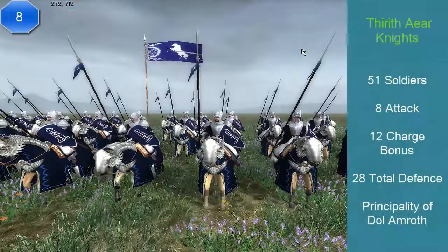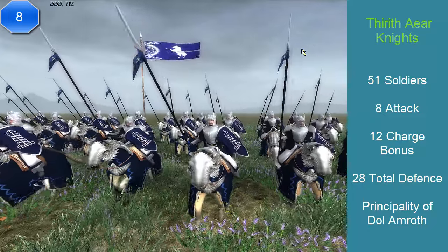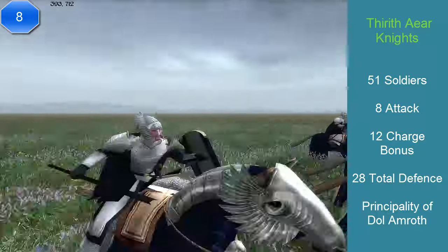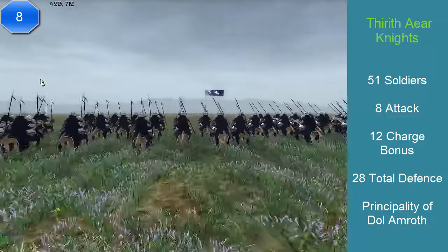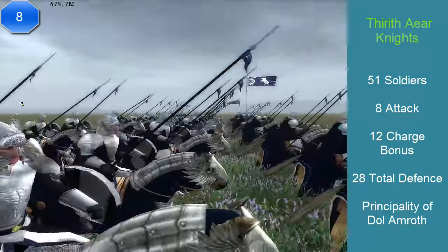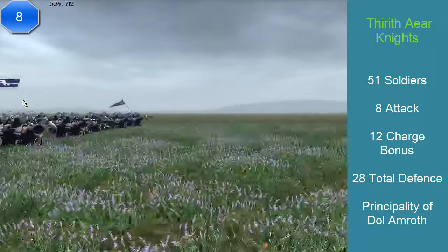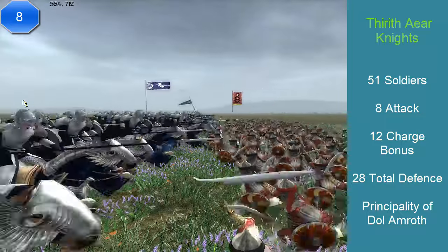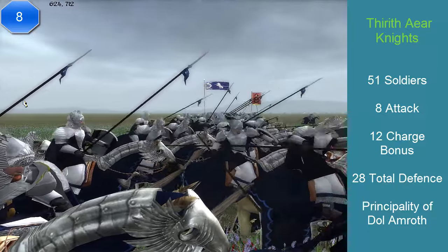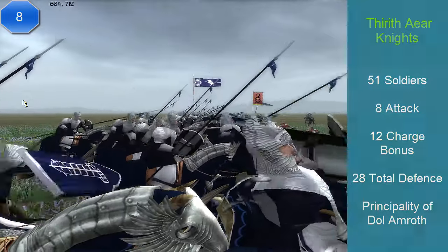At number 8, we have the Tirith Ae Knights. This unit comes from the Principality of Dol Amroth, and it's one of the units from the barracks event. This unit has 51 soldiers, an attack of 8, a charge of 12, a defense of 28, and it costs 1,500 florins. Its abilities are: skilled against mounts — meaning against other cavalry — a powerful charge, excellent stamina, and very good morale. They don't have a secondary weapon, so they will always use their main weapon, which is a spear — the only weapon, which makes them good against cavalry.